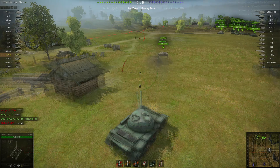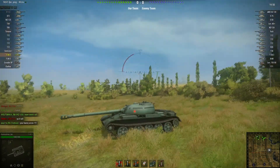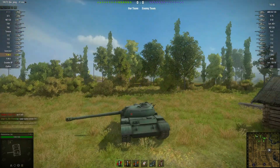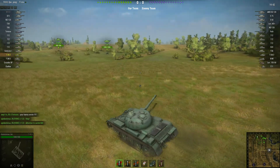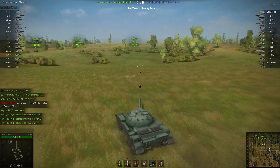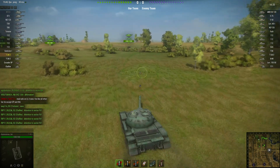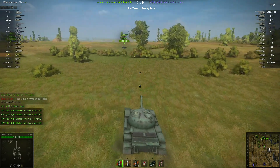Let's get into a game. Here we are on Prokhorovka. There are a few Tier 9s in the game, and I'm just showing you that the gun depression is not very good. The T-34-3 also holds quite a few more rounds than the Type 59, and with a slower rate of fire, you're unlikely to run out of ammunition as quickly as you would in a Type 59.